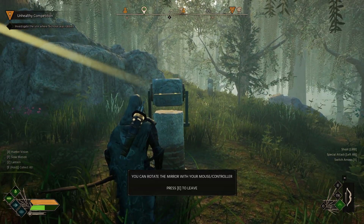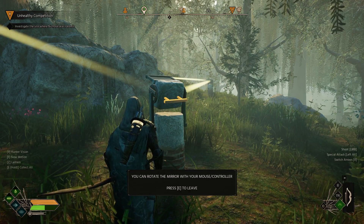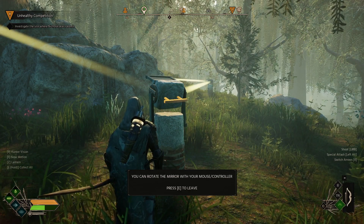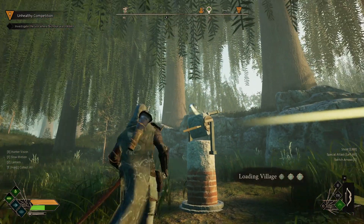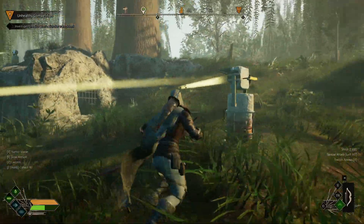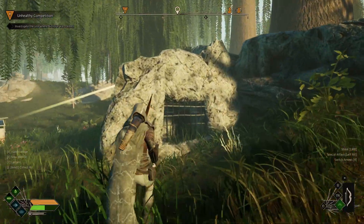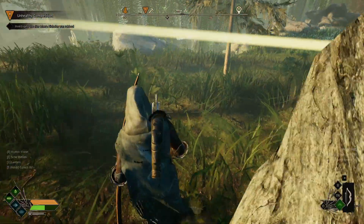From here you just want to adjust it so it picks up the light and then point it towards the next one that you can see. It's just sending the light around. You do need this to be daytime for this to work. Then from the last one you want to point it so it gets basically to where this mechanism was, where that rope is.